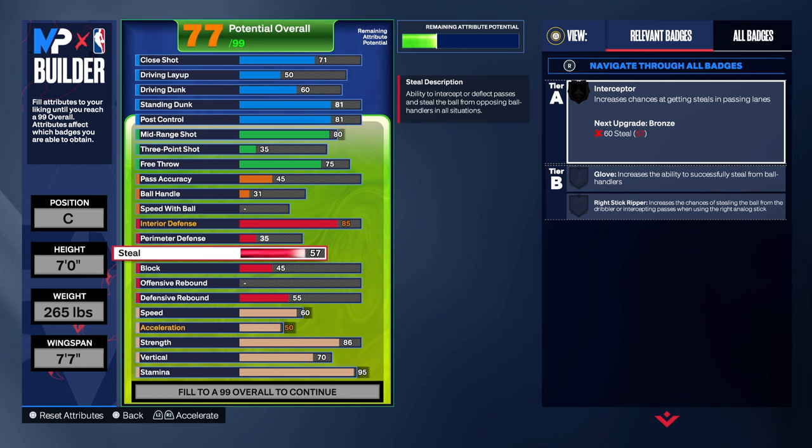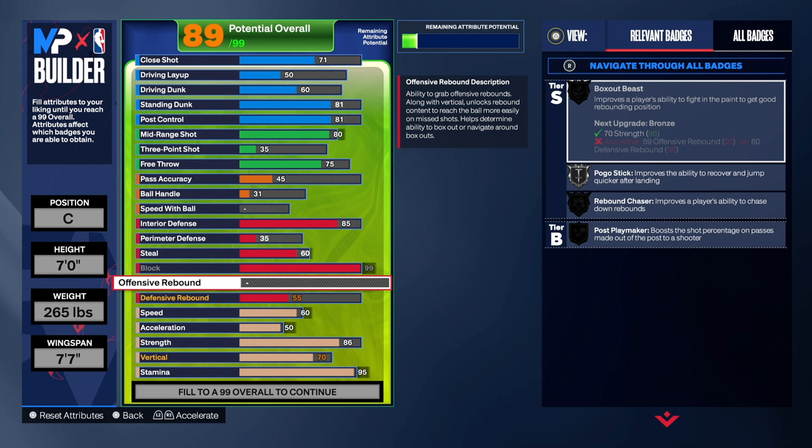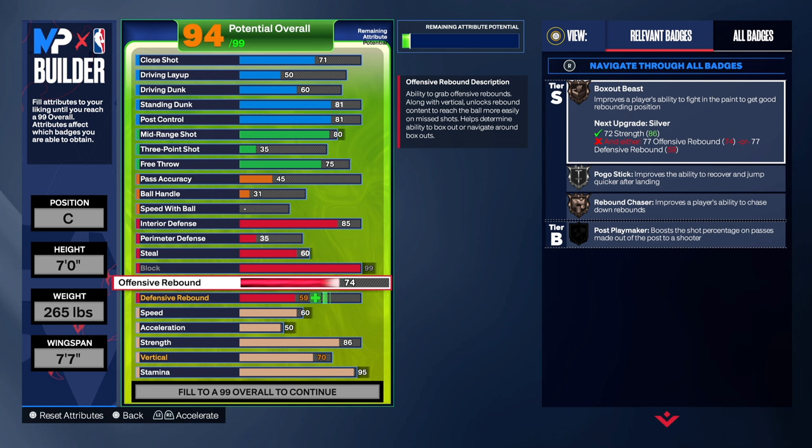We need an 85 interior defense so we can get that 99 block. The perimeter defense — he wasn't a great perimeter defender — but I went with a 60 just so we can have that Interceptor badge. The block is going to be 99. When I used to watch him hoop, this man had a lot of blocks — he could go for 12, 9, 10 blocks in a game. For offensive rebounding, going 85 gives you Box Out Beast on gold.